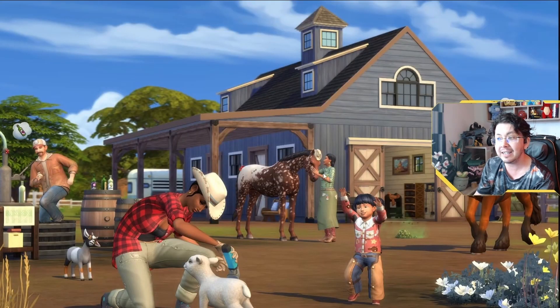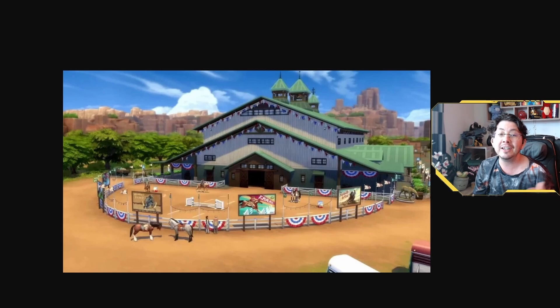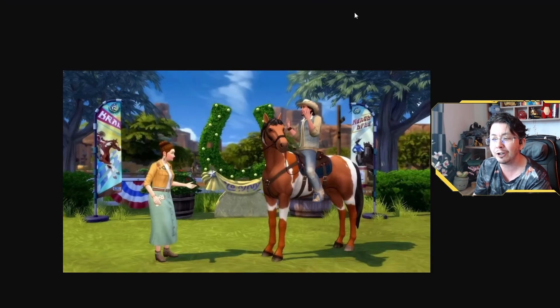The stable is where we'll be able to take care of our horses and prepare them for competitions. The equestrian center is where we'll be able to do competitions with our horses. I believe — though I'm not 100% certain — that this building is a rabbit hole, which is unfortunate considering it's so huge, but I kind of understand it. The trailer showed us competitive events like show jumping and racing. Winning events will earn players rewards such as simoleons and plaques.